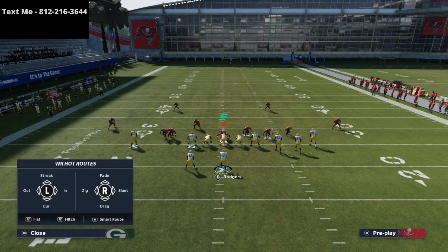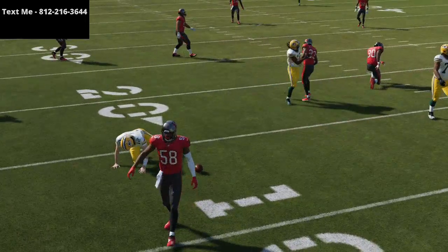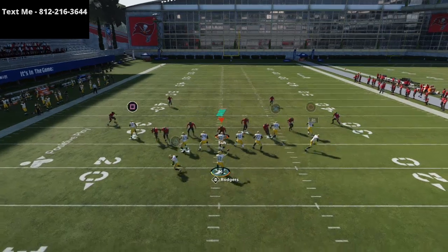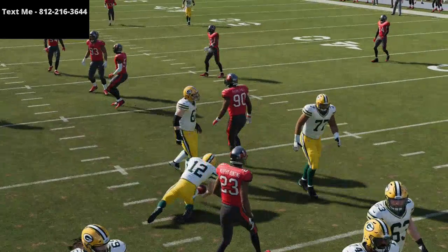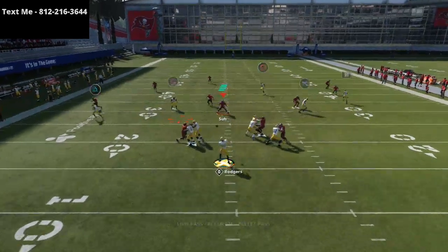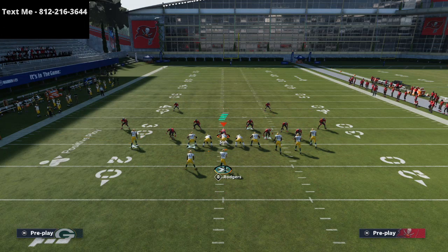My zones are set to default. This is cover two sink out of dime one-four-six — just three yellows. The yellow zone should sit — see how it sits underneath the receiver? Cover two is the only defense where that happens. Hook curls don't do this — you have to have vertical hooks. If you have hook curls, they're not going to sit underneath. In dime one-four-six cover three, hook curls will not defend hitch routes. They have to be in cover two, or some semblance of cover two, to defend this.